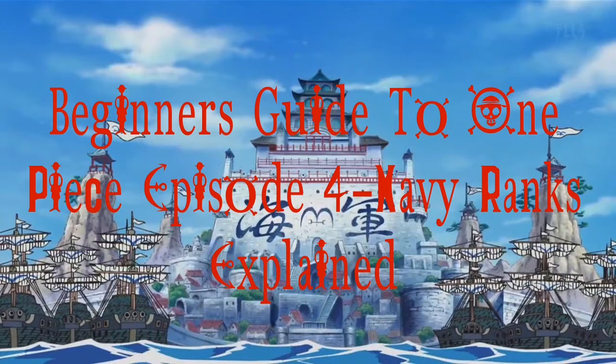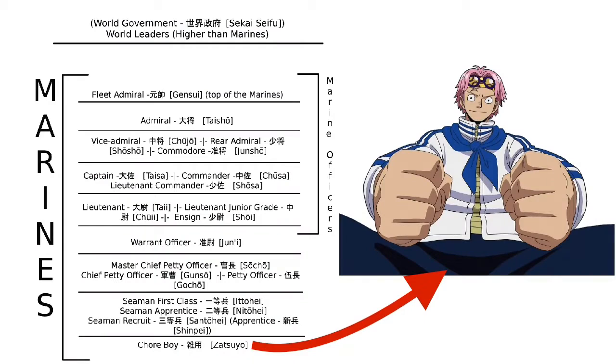Welcome to episode 4 of the Beginner's Guide to One Piece, where I will be explaining the ranking system used in the Navy, or the Marines, of One Piece. You start off as a Chore Boy, the lowest rank in the Navy, where you pretty much deal with the name and title — you do chores and help around the Navy bases.